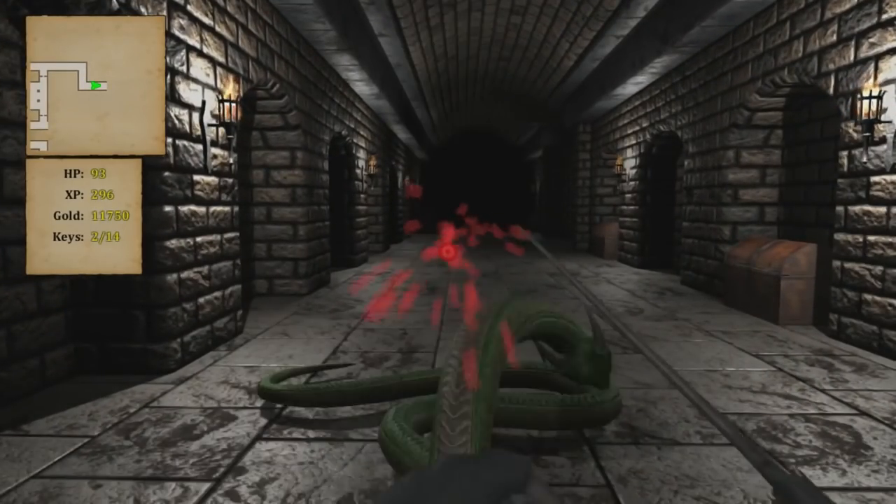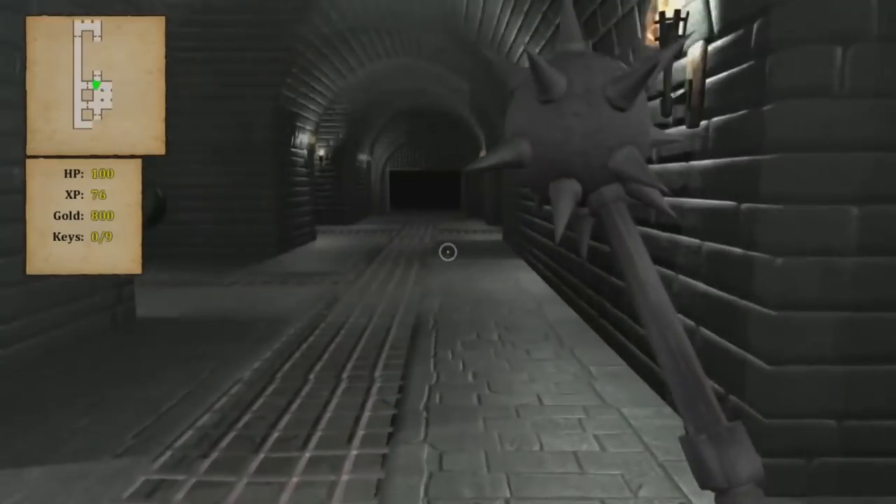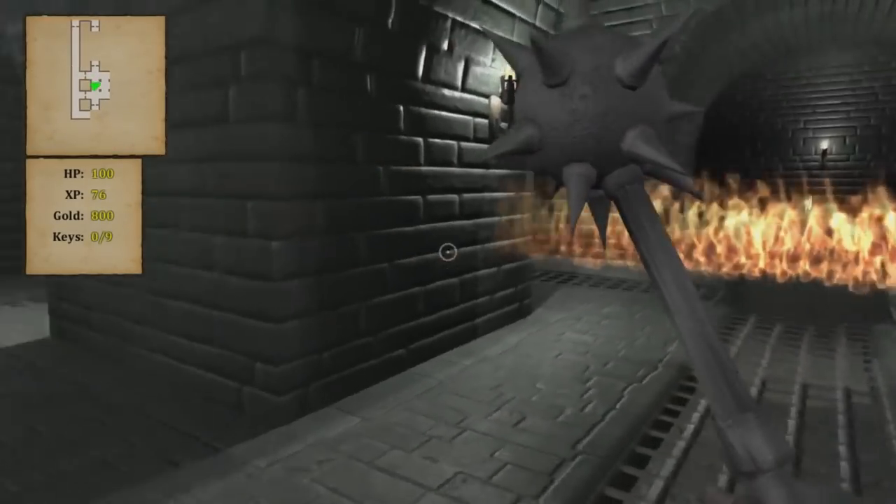Your goal on each floor is to collect keys in order to unlock the dungeon where the boss for that floor is located. Once you get all those keys and slay the boss, you move on to the next level.